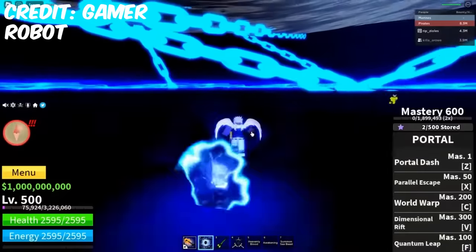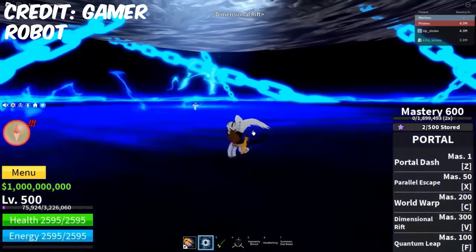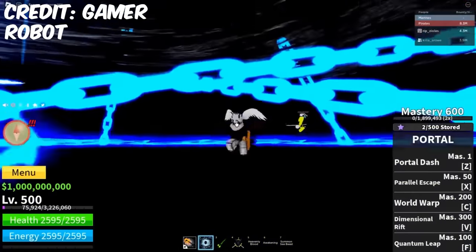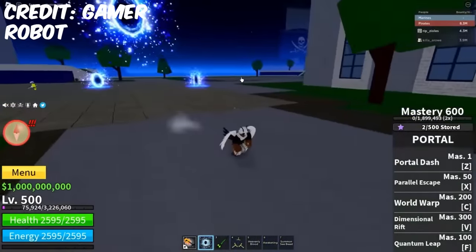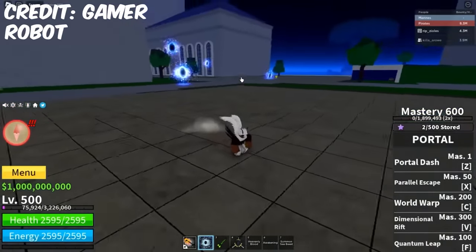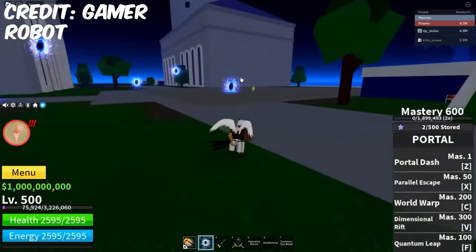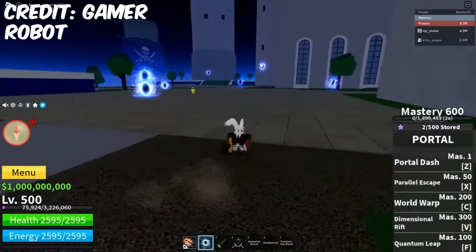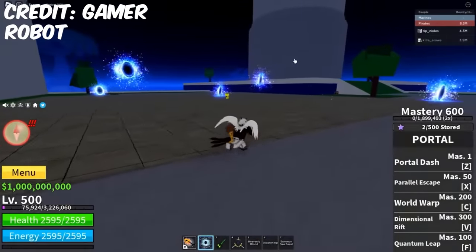This ability is going to be very strong for 1v1s as well — it's definitely going to rank Portal higher in PvP than Door was before. It now has a Ken Break E-Claw ability and a team fighting/1v1 scenario ability. The F ability is just a basic teleport, similar to what you've seen on other fruits — you can use it to get away or initiate combos. It's probably the least unique ability of the fruit, but the fruit overall is still going to be really powerful just because of Portal Dash, World Warp, and Dimensional Rift.